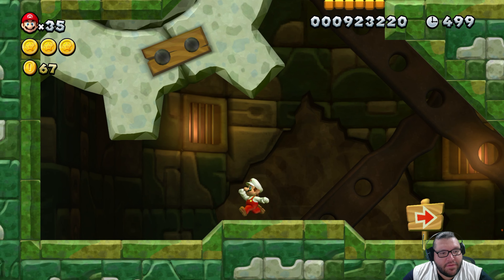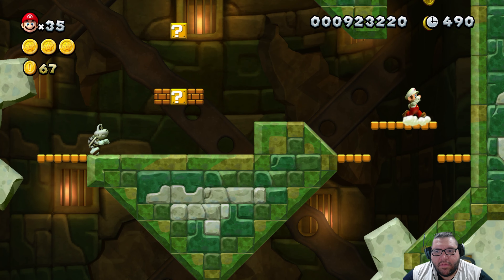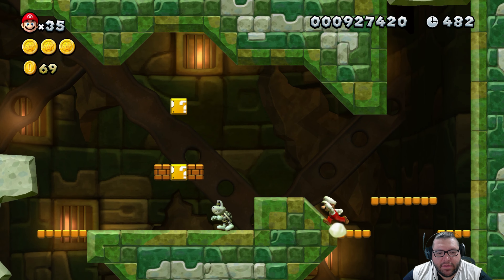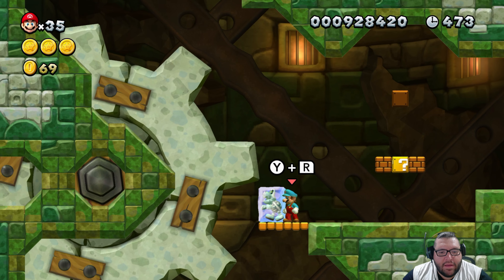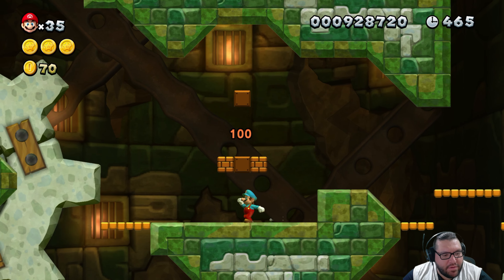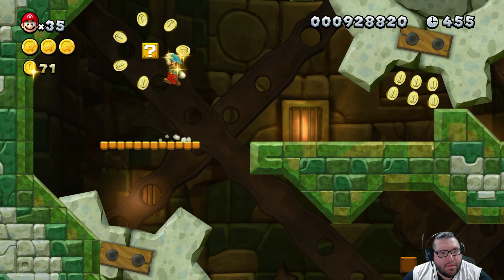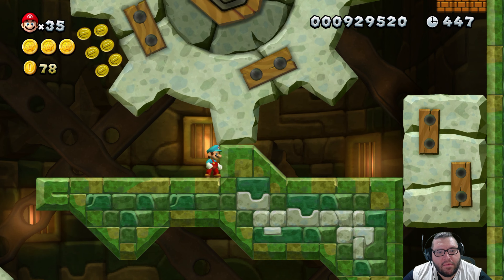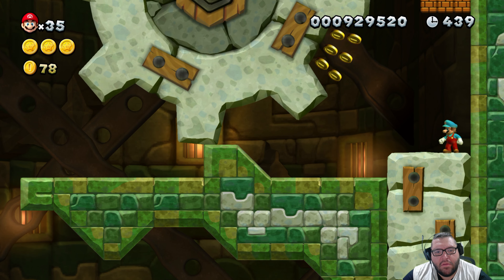This one looks a little difficult. To get one of the Star Coins, I felt like you really needed the Flying Squirrel power. There's the first one. Dry Bones — they can die for real. I can't wait to get the Star Coins.